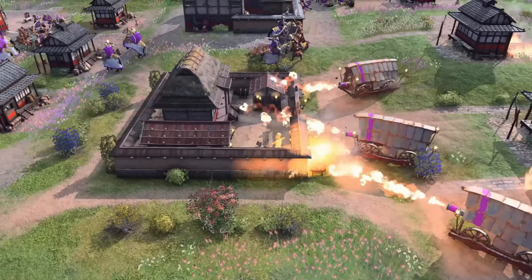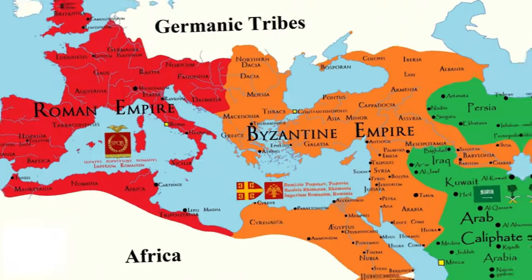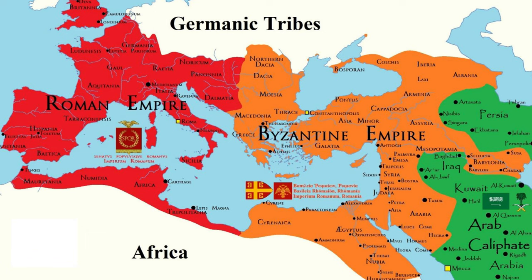Let's dive into the historical background of the Byzantines in Age of Empires IV. The Byzantines represent a civilization that covers roughly the early 9th century CE to the mid 15th century CE. The Eastern Roman Empire, now commonly called the Byzantine Empire, was created in an administrative split with the Western Roman Empire that lasted over a thousand years, surviving the fall of its Western counterpart, and providing the shining center of medieval civilization in their capital of Constantinople, all while being beset by enemies on all sides.